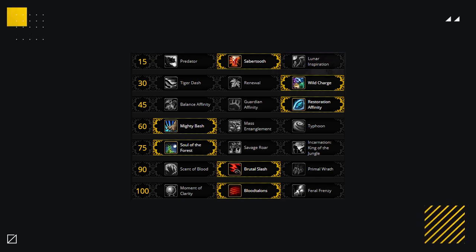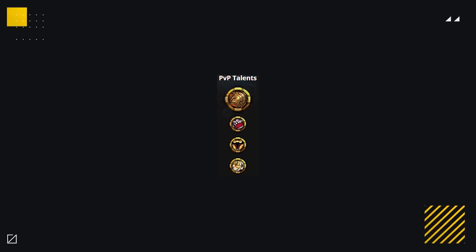With normal talents, they will look the same the majority of the time. Most of your talents as Feral are staple choices, with only two rows really being contested: rows 45 and 100. In row 45, you can go Guardian Affinity against teams like Rogue Mage for extra tankiness, but otherwise you want Restoration Affinity as much as possible, as it gives a ton of extra healing. At row 100, the choice depends on the type of healer you play against or your own playstyle. Blood Talons is good against Restoration Druid comps or comps where you do overall damage, especially when cleaving two targets. Feral Frenzy is better against Paladin or Mistweaver Monk compositions where you want to win during offensive setups to kill one target, and it has excellent synergy with your triple Iron Jaws traits.